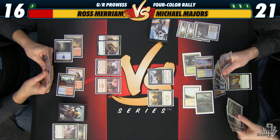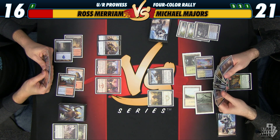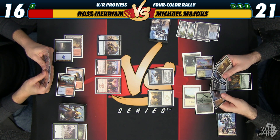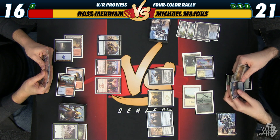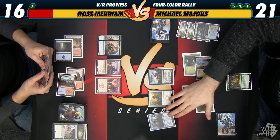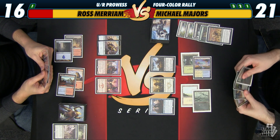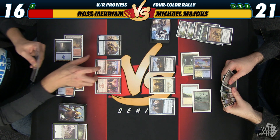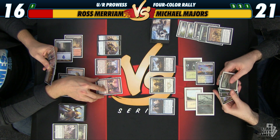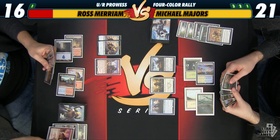Maybe I do actually just want to take Fleshbag Marauder. And if it removes a flyer, then the ability of this is not as necessary. So yeah, whatever, I'm fine with this. And then I will trigger Fleshbag Marauder — I'll sacrifice itself. Now, my choice of what to sacrifice is somewhat interesting. I definitely want to keep Pia and Kieran around because I need to kill his Jace. I don't think the Swift Spear is going to do much over the coming turns, so I think I'm just going to sacrifice it.